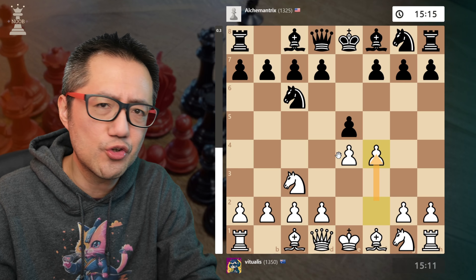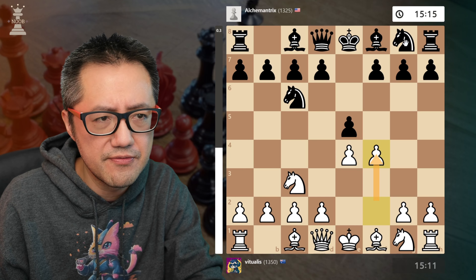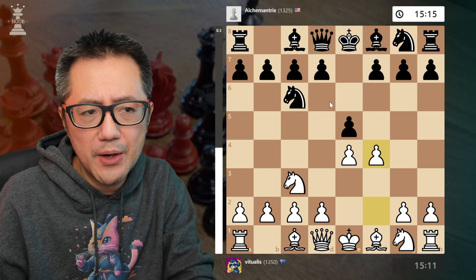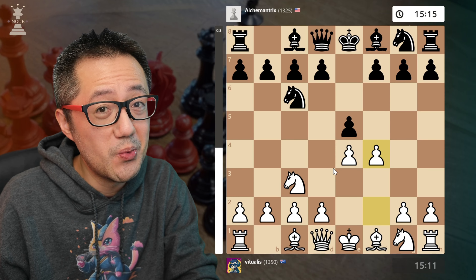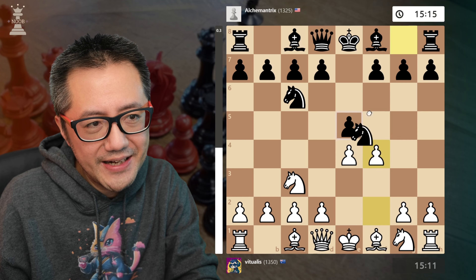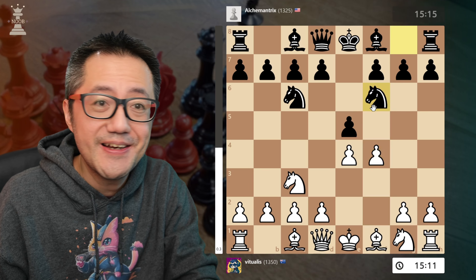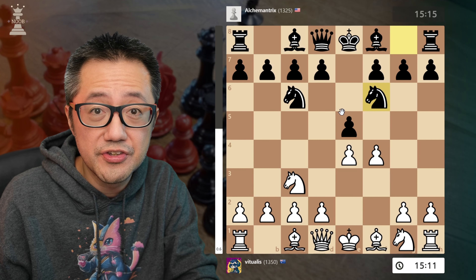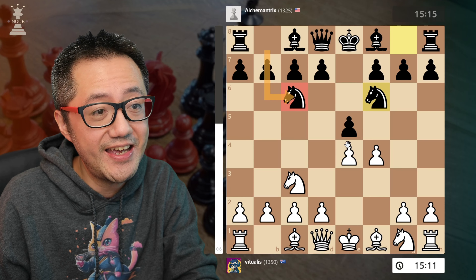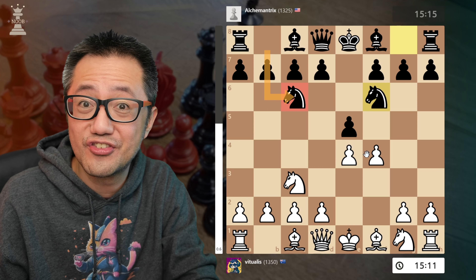Technically, this is not as good as the Folkbeer variation, which is where they played Knight F6 first. However, it's still a really winning line. Potentially what you're hoping for is if Black decides to develop their other Knight, this basically transposes into the usual Vienna Gambit declined with Knight C6, which is great for us because it's a straight up mistake.